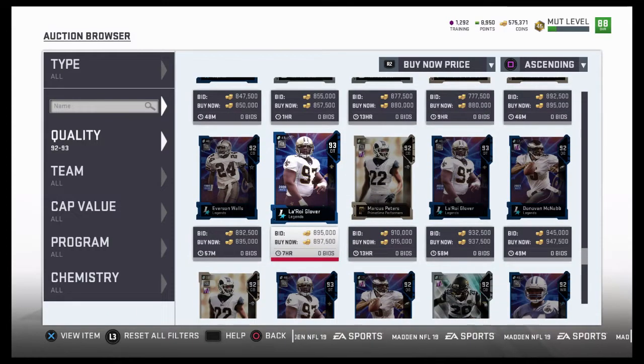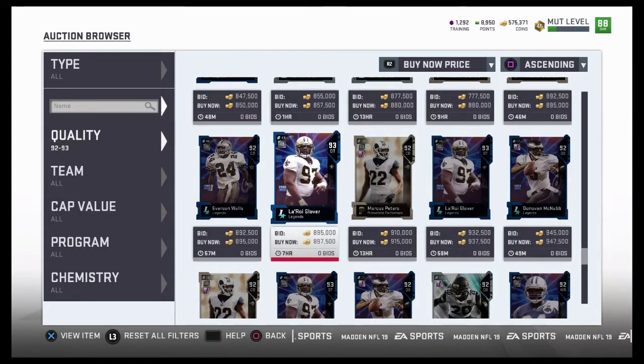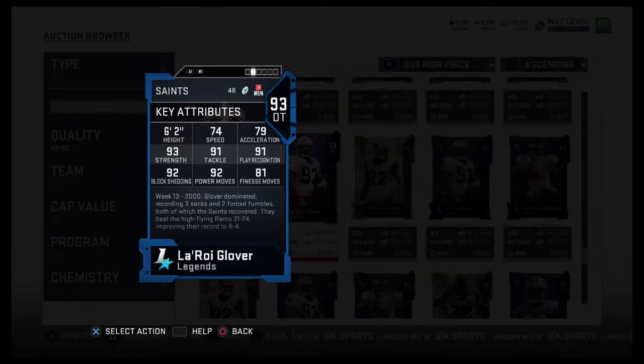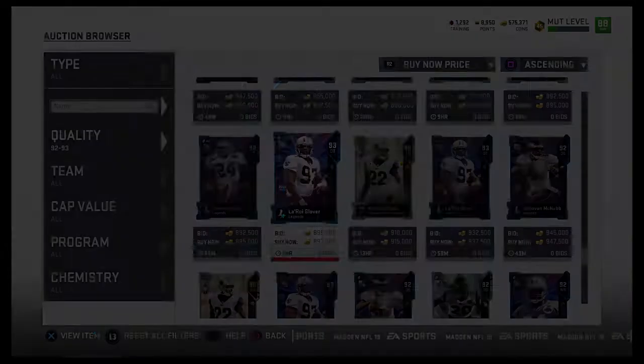As of right now though, it's very early recording this, so his pieces are going for a lot of coins. We also got a 48-hour Lario Glover going for just under 900k — 93 overall D-tackle, 74 speed, 79 acceleration, 93 strength, 91 tackle, 92 power move and block shed, 81 finesse move with 91 play recognition. Comparing him right now to Fletcher Cox, he's right now the best defensive tackle in the game.